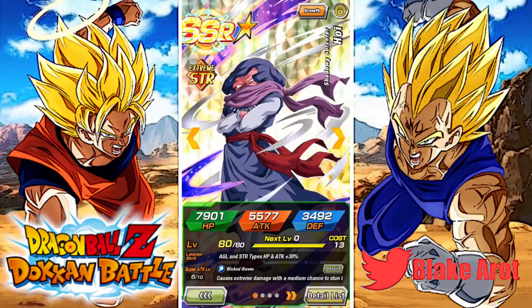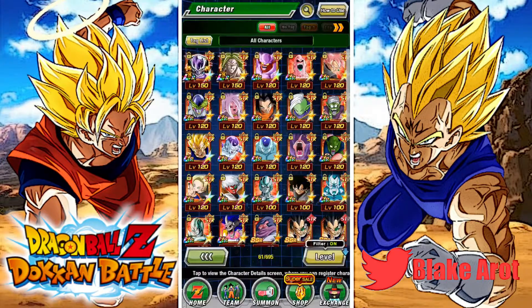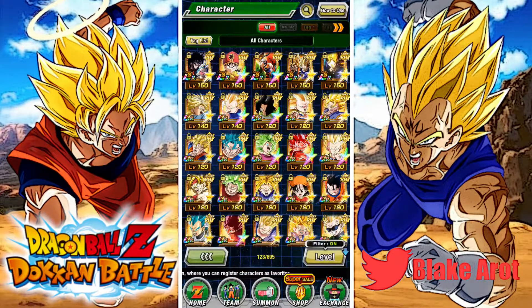And then moving on — Super Physical, one of my favorite types. I didn't even realize how stacked it was, actually. We've got two summonable LRs up there at the top, and I don't even have LR Bardock. And then this guy is really good — this is probably the best all-around unit in the game. I did a rainbow showcase on him recently. Extremely good.